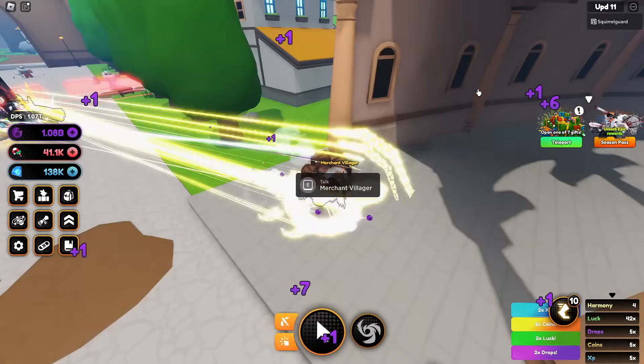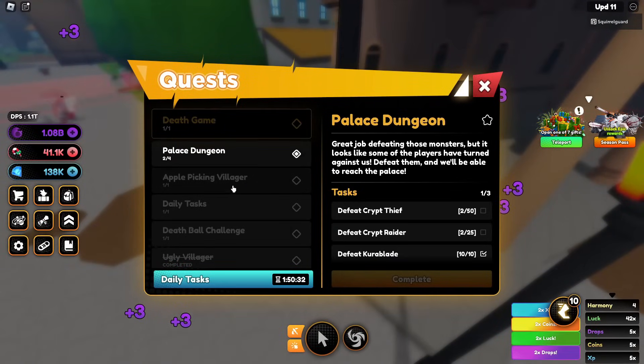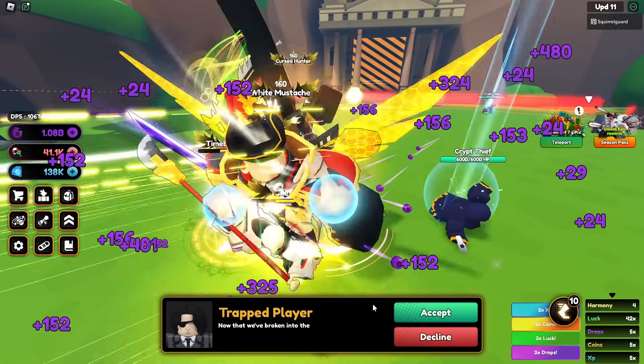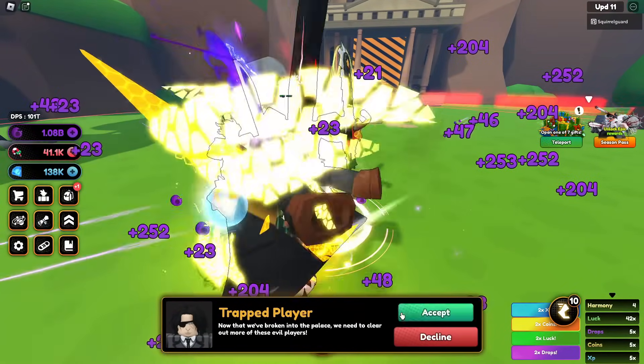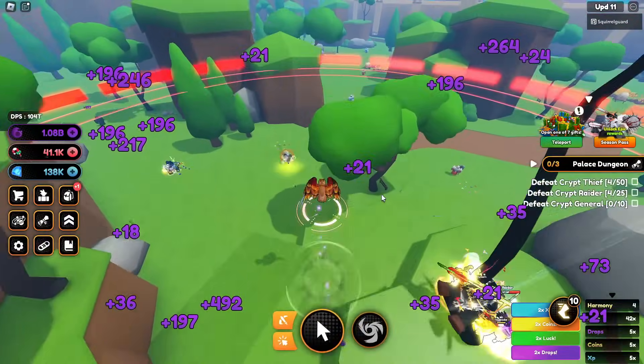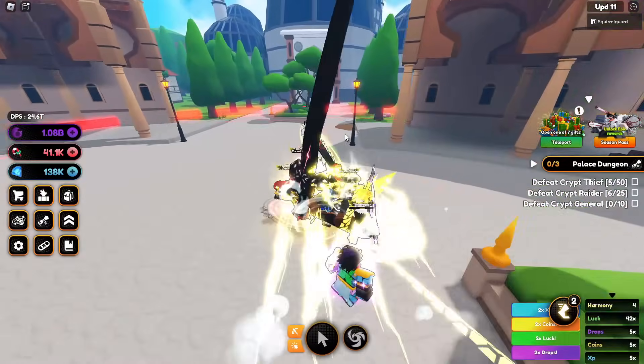Got a virtual summons — cool. We got the palace quest done. Now they have broken past — need to clear out the evil players. Does this allow us into the castle? Yes it does.